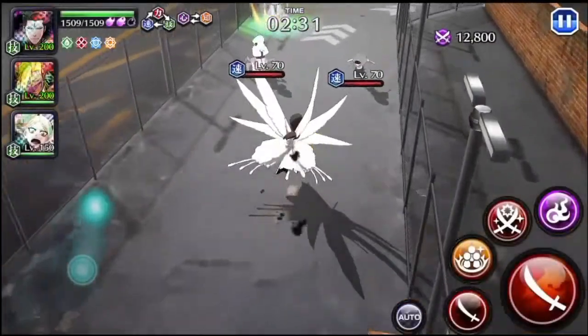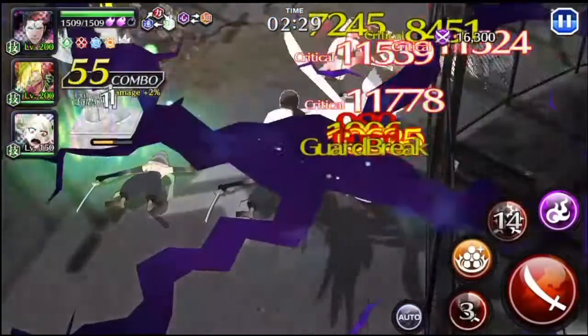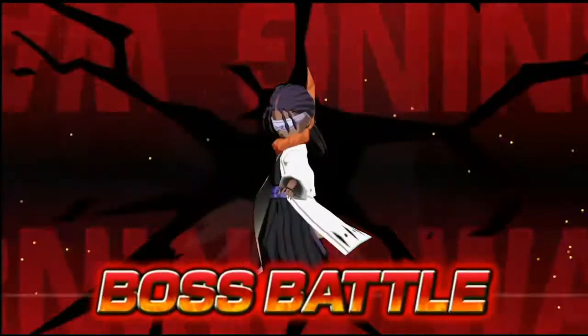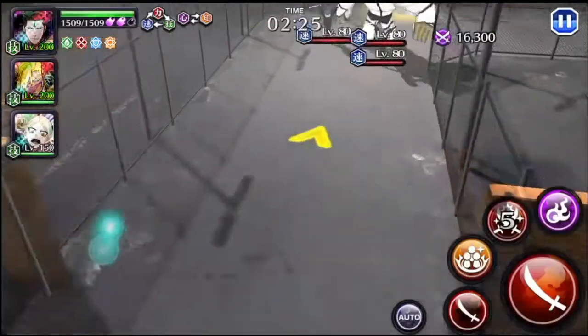I've got that boost ready as well. What I like to do with Flyzen is, because he's got the boost — it takes about 40 seconds — if all my moves are on recharge, I will use my special to clear the room. But right now, since it's very low level, I'll just use my normal attack.